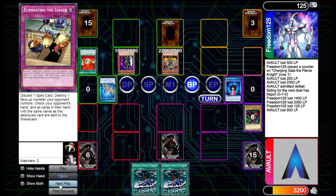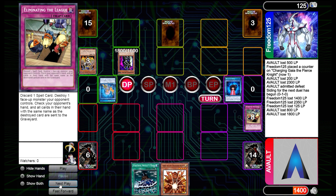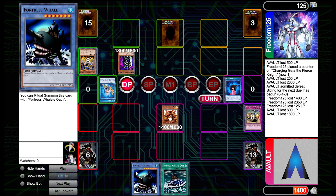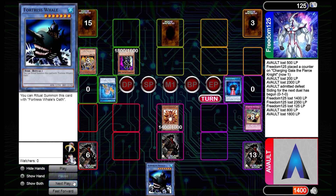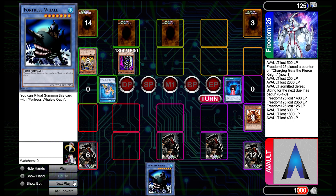They summon Gear Freed the Iron Knight and start swinging in, but Eliminating the League comes in handy — we pop their Gap and survive one more turn. We draw Senju, which is great for searching, but we can't bring anything out. We sit on a bluff and they swing in regardless. We take 400 and they pass back. Red Eye Spirit is drawn — this card is really great once you have Red Eyes in the graveyard.